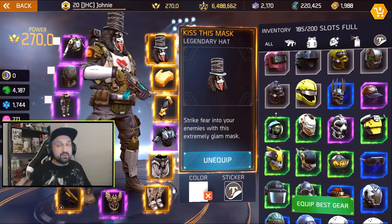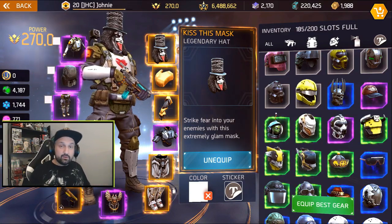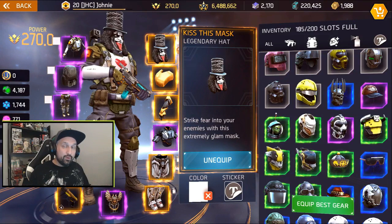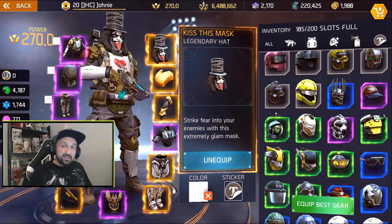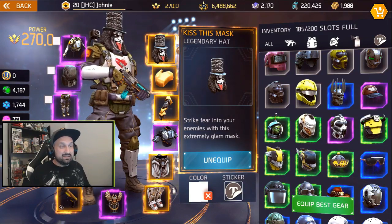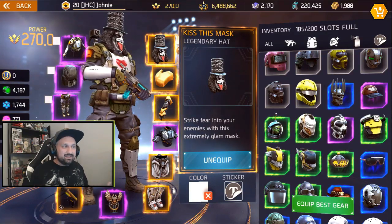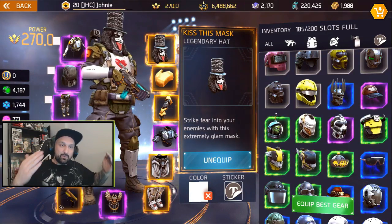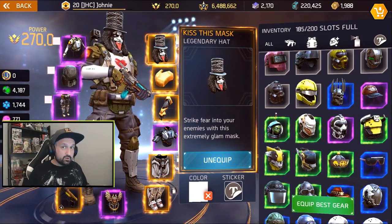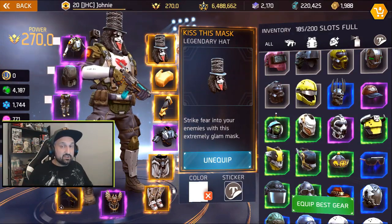We start this top 5 with the Kiss This Mask - it's the only legendary hat in the game, correct me if I'm wrong. I remember when it came out, I had never seen a legendary hat before. It was only available in strong boxes and I bought a lot of strong boxes trying to get it - it ended up being a bit expensive. The sad story is I only wore it for about two days. I don't think it's that cool, but the rarity is what makes it special. It's a legendary, so if you want to wear all legendaries - we still don't have legendary belts or a legendary tombstone yet - you need the Kiss This Mask legendary hat.